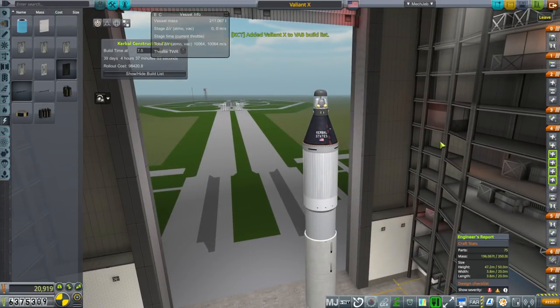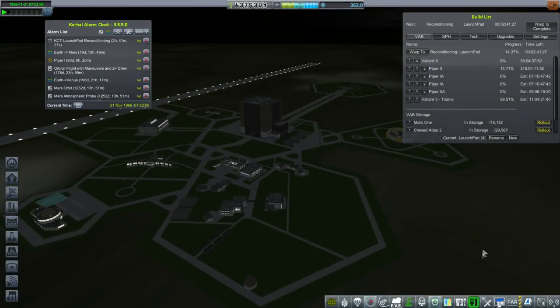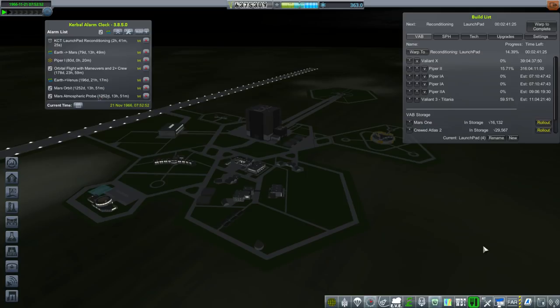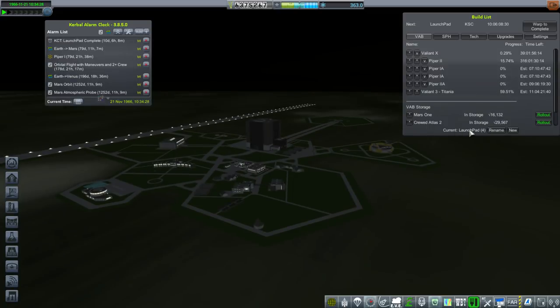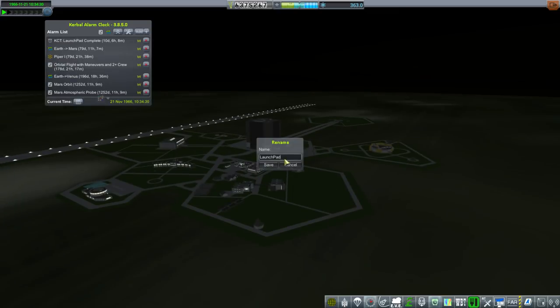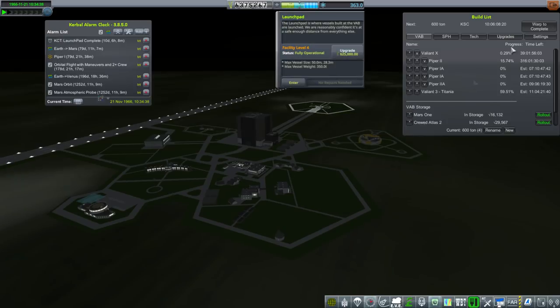We're going to queue one of these up and send two Kerbals up into this orbit and then that orbit. Altogether we've got 10 days of supplies — three days and five days — I don't know if we have enough power for that; we might have to slap some more batteries on here. We're doing this while we wait for the Mars transfer window, which is in 79 days. That's why I picked up this contract — so we'd have something to do in the meantime.